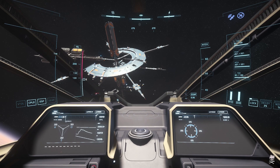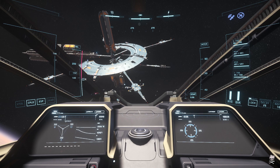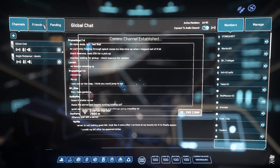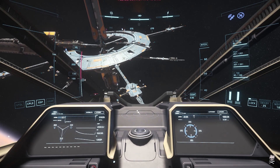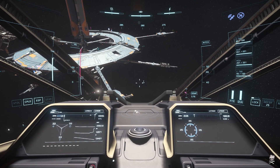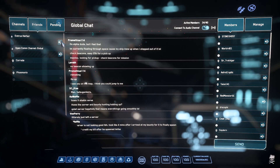And going even beyond that, a rework of the interior of the Starfarer. I was shocked — I was almost certain that CIG was just going to die on that hill, like they were just going to say forget it, we're keeping it ugly. And the ability to carry fuel, obviously, and refuel ships in the future, and refine fuel in the future — talking about these things. It was a lot of really cool stuff.